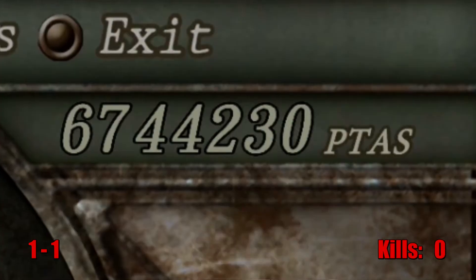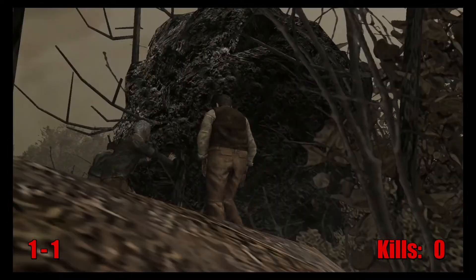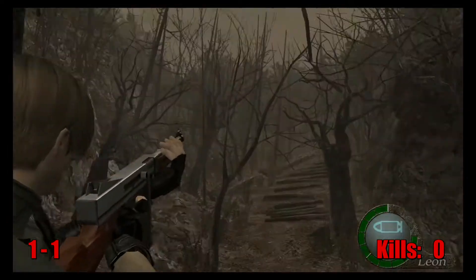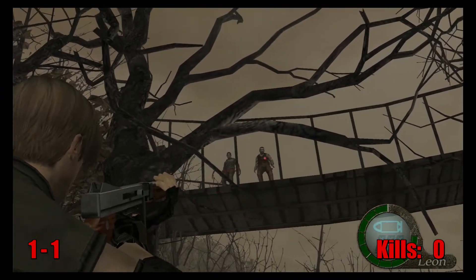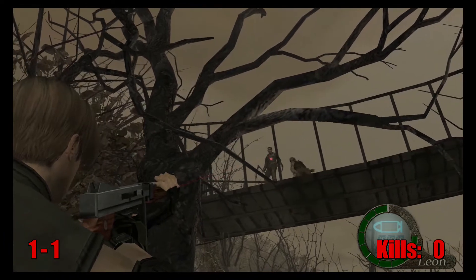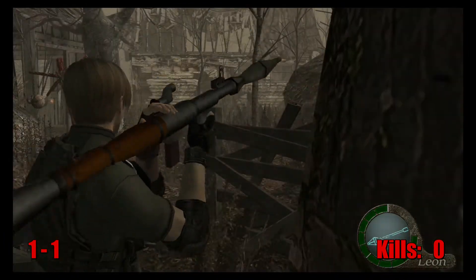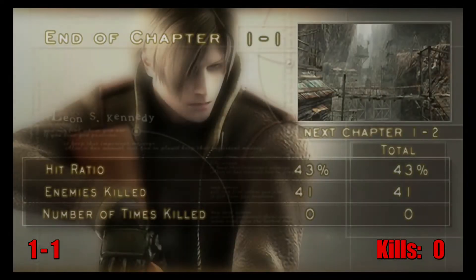I looted the village and made my way through the farm and toward the east side. After the enemies try to squish you with the boulder, if you turn around and look up, there are two enemies on the bridge above you. They can easily be ignored since you don't come back this way, but it's two kills I can add to my counter. We go through the tunnel, annihilate the remaining enemies in the houses, meet Luis and El Gran Queso, and chapter 1-1 closes with a total kill count of 41.